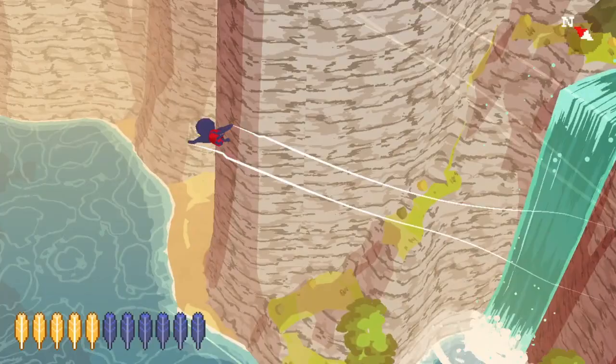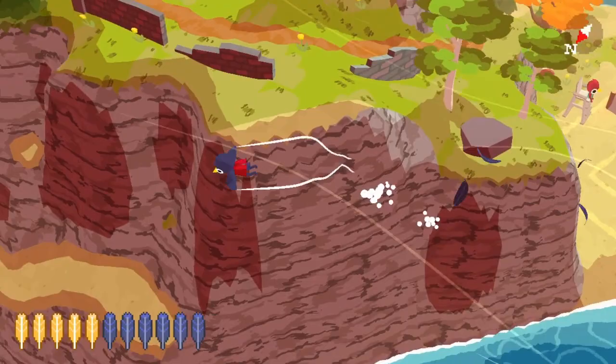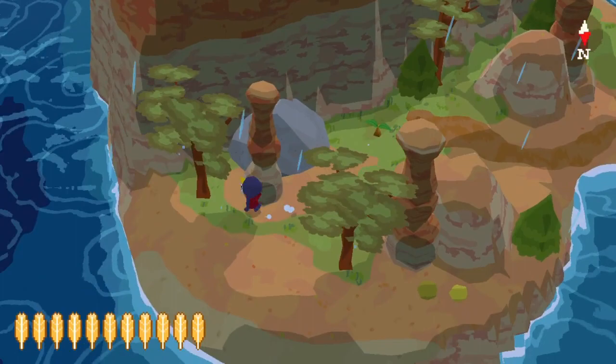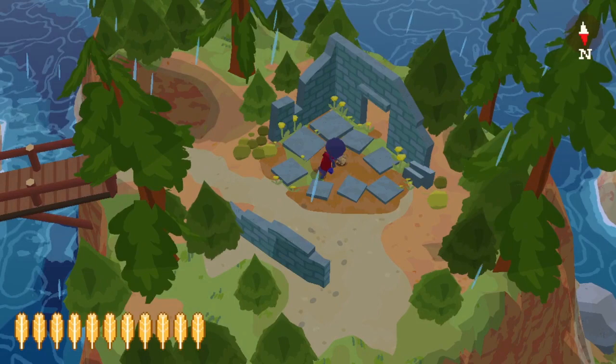Let's go grab the last one. Fast-forwarding here — I think this is quadruple speed — we're just making our way over to the Orange Islands. I'll walk across all the bridges just to make it easy to follow, but it's quicker if you fly the direct path. There is a star digging spot right here — an Animal Crossing star digging spot — which contains the fourth and final treasure map.